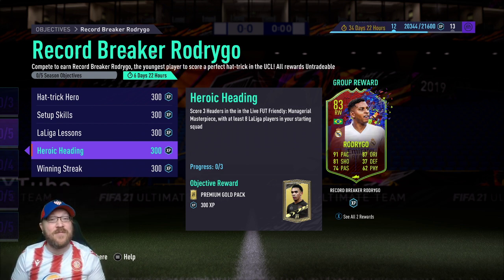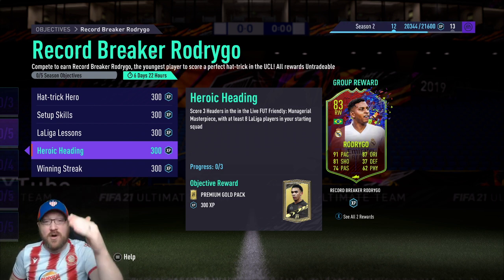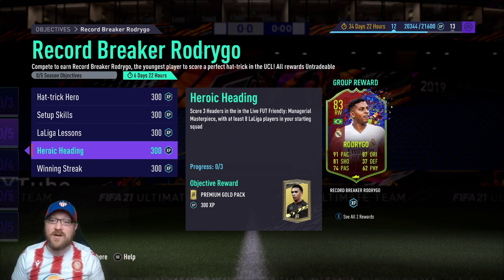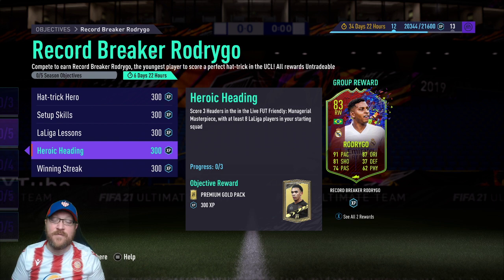Regular headers do work as well. The cross button will give you a little bit of loft and a good height. You can loft it a little more so someone can head it in. Also keep in mind this objective is not in separate matches. So if you want to help an opponent out, you can message each other before the match and just exchange three headers back and forth, then play the game or whatever you want to do going forward.